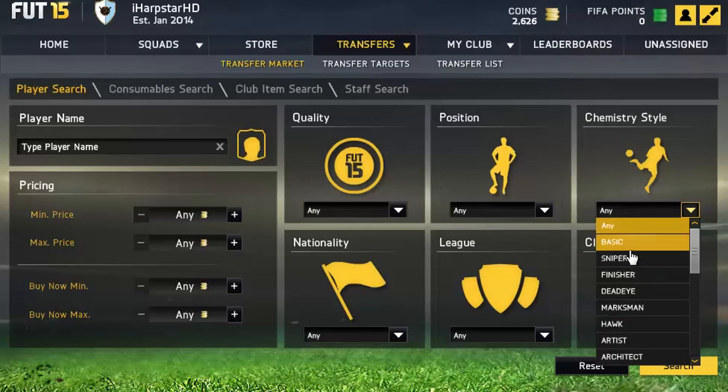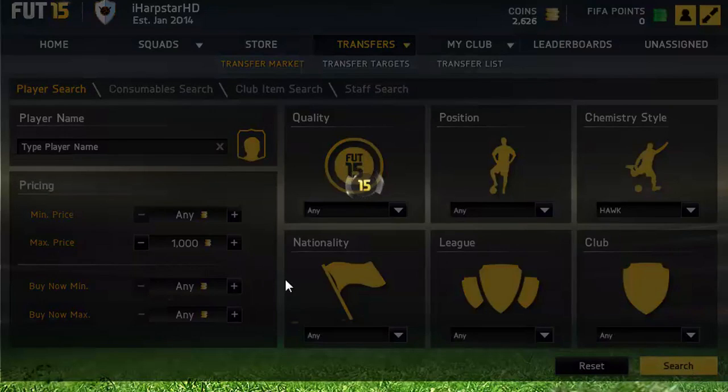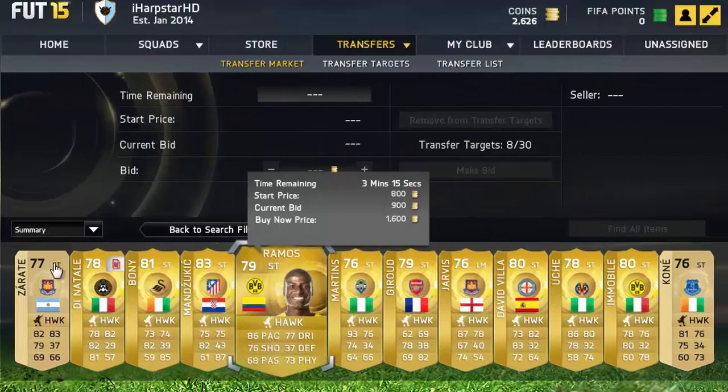You want to pick a Chemstyle. I picked Hawk for this example. Then set the max price to 1000 coins and you're looking for gold rare players and gold non-rare players — it doesn't really matter which ones — with an open bid on them.